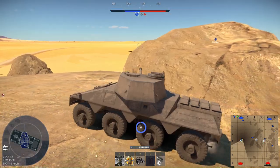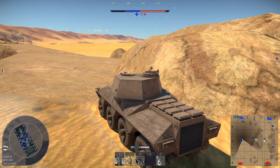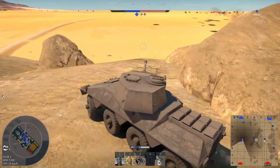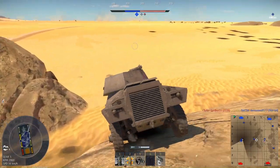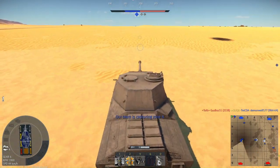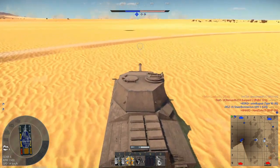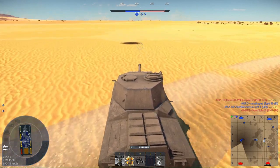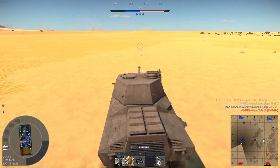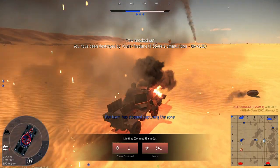Welcome back - today I have some helicopter gameplay. As you may have noticed, that is not a helicopter; there's a Concept 3 being rocketed by one. I do not have any high-tier tanks so I'm using this to get into my helicopter. I've sat behind a sand dune, scouted a tank, and now I'm running off to get killed after capping a zone because I now have enough spawn points.